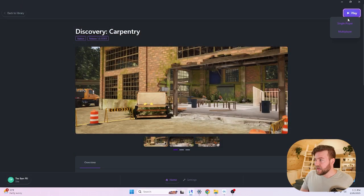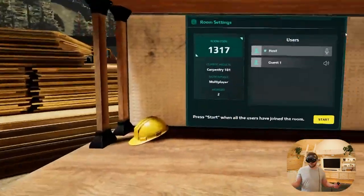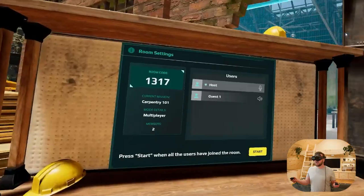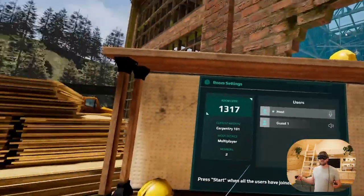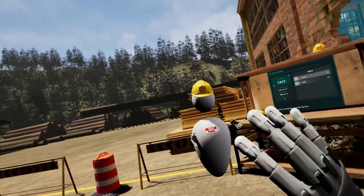I'm going to hit play and it's actually going to give me the multiplayer option right away, so I'm going to select that and throw my headset on. This one is following the same lore — we're all robots. But unlike most of the other sims, this one is in the forest. It looks like we're at a logging facility.